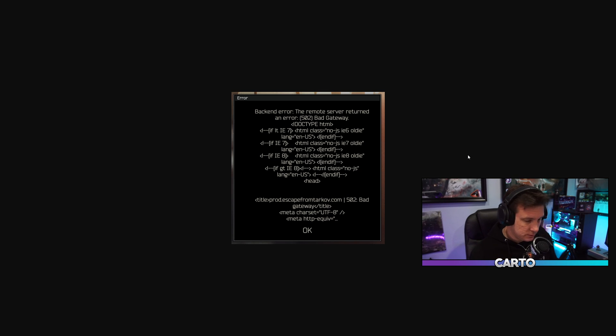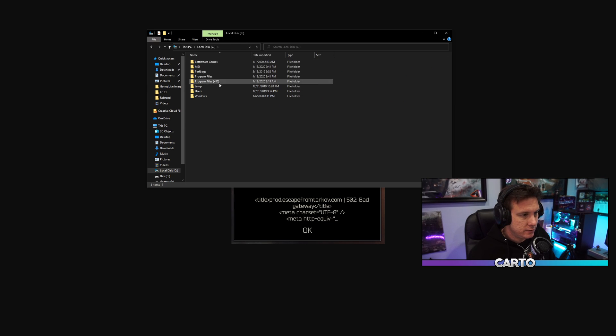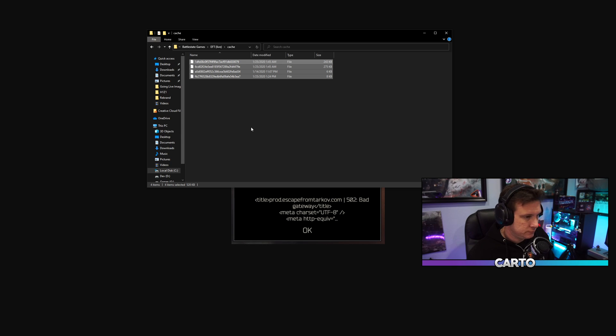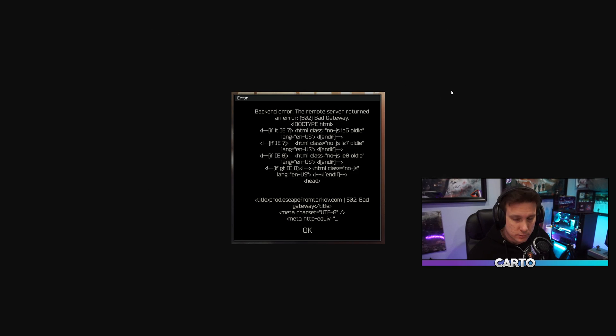One thing you can do is clear your cache in Tarkov. To do so, go to your PC and navigate to wherever you have Tarkov installed — for me it's Local Disk, BattleState, EFT, Live. There's a folder called 'Cache' — go in there, grab it, nuke it, and it's literally that simple.